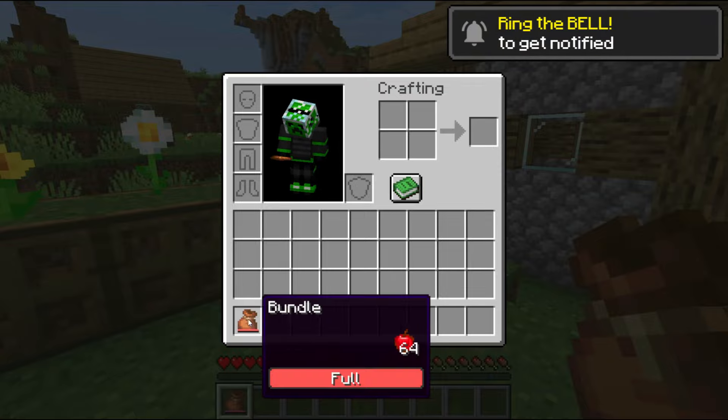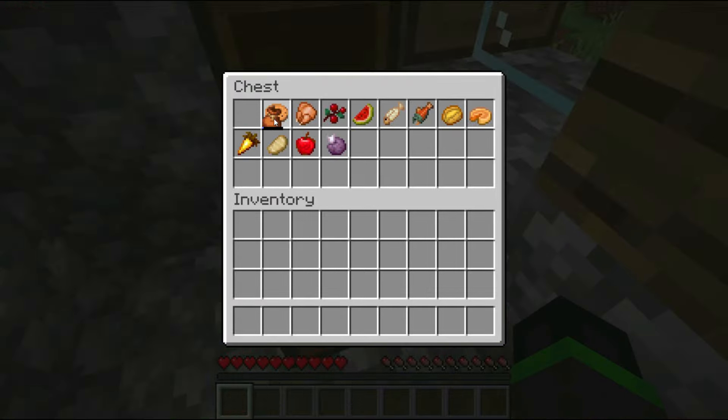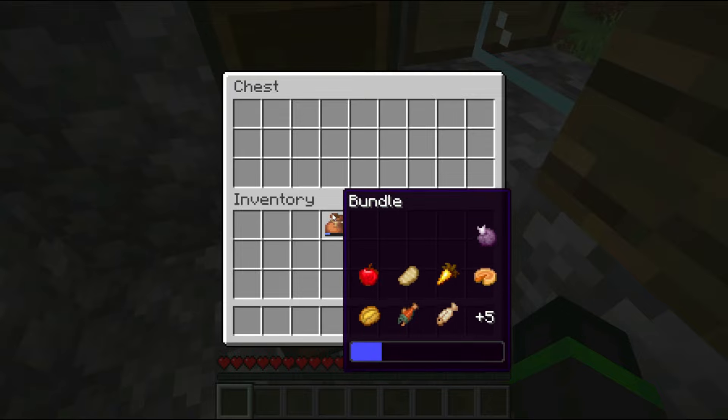You can also see the items so you know which items the bundle is full of. While a bundle can hold up to 64 items, it will only show the last 12 items that were added to it. Once more than 12 items have been added, it will instead show a plus with the amount of items that are also in the bundle but not in the preview.